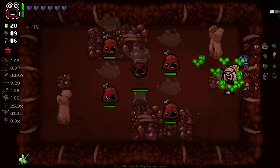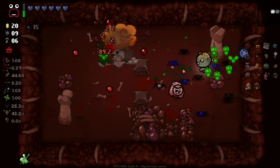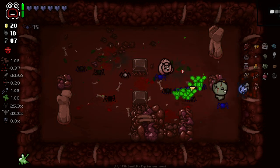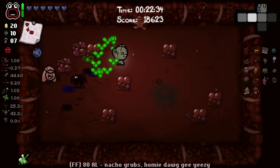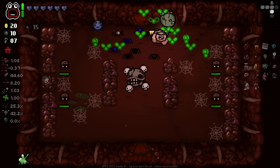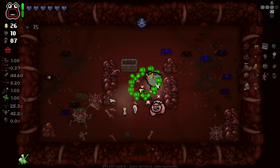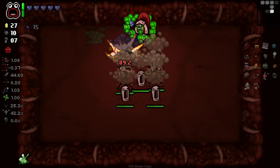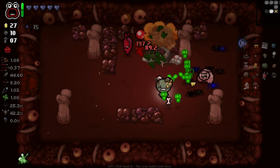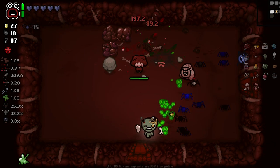Walk in, let it happen, leave. All we need is one little fly to get in there and do its business and it's all over baby. This is probably one of the most overpowered runs you can have as the Hollow — I think Ipecac might be one of the strongest items you can get as him. That enemy was just really close to the door — there was very little I could have done to get out of the way.